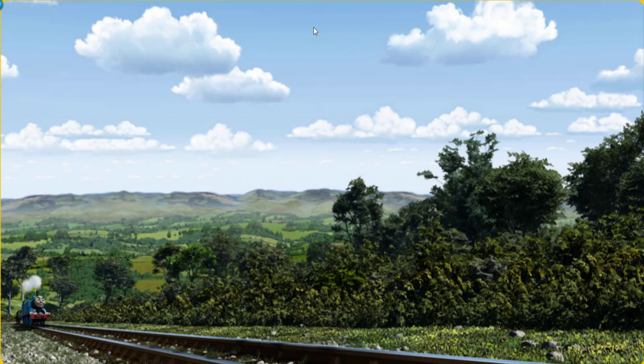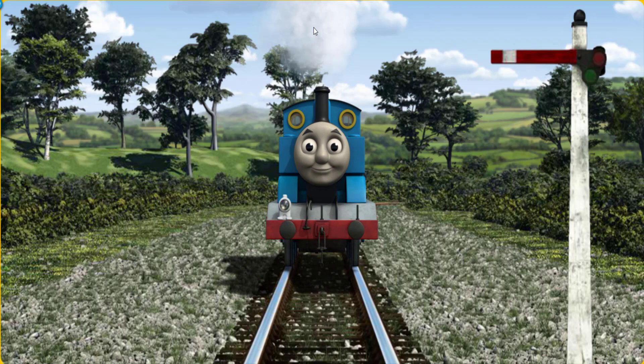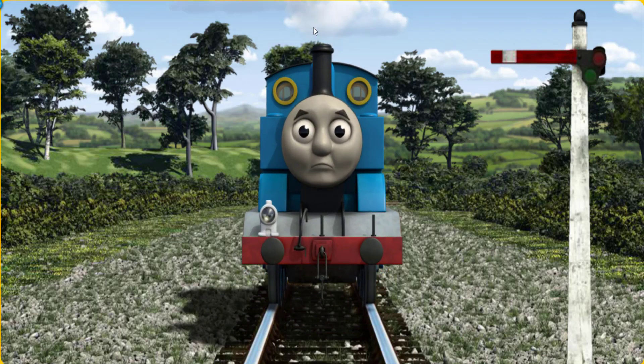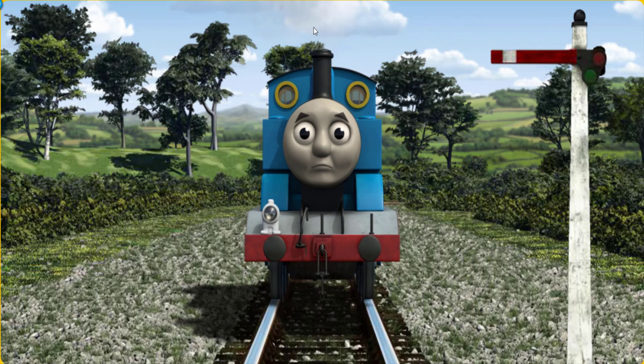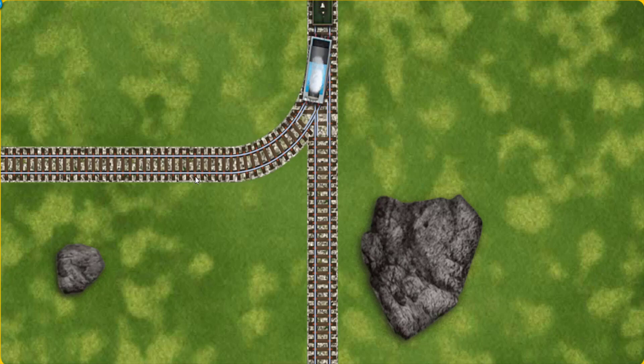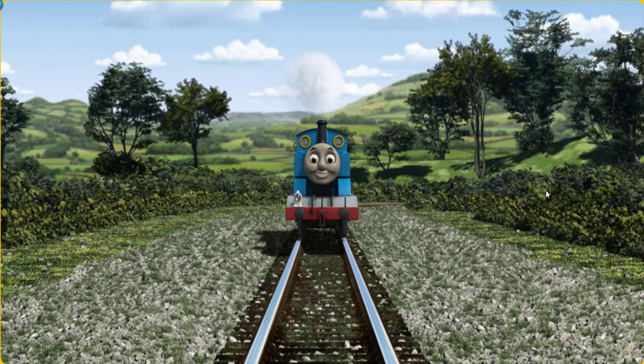Thomas went through the countryside. Suddenly Thomas had to stop because of a broken signal. He needed to go a different way. Show Thomas the track that goes nearest to the smallest rock. Full steam ahead.